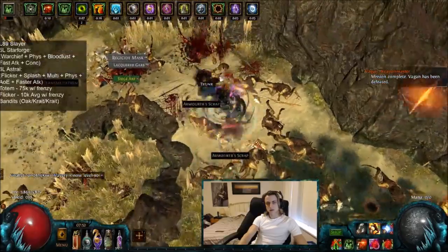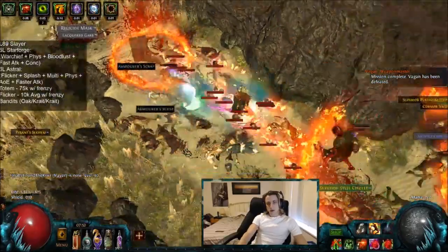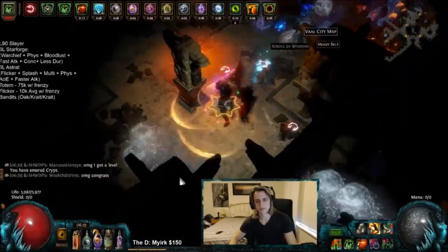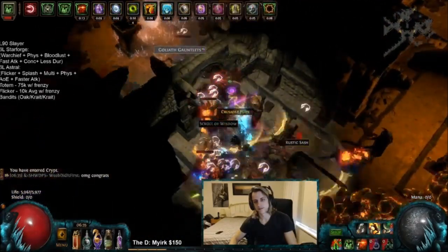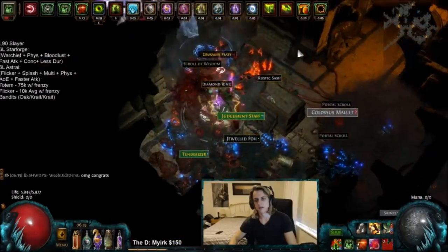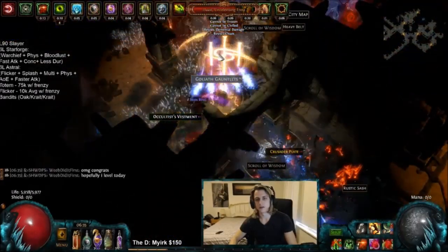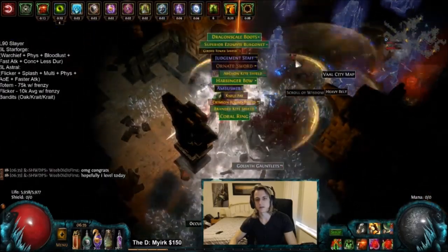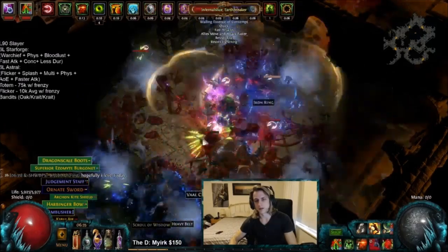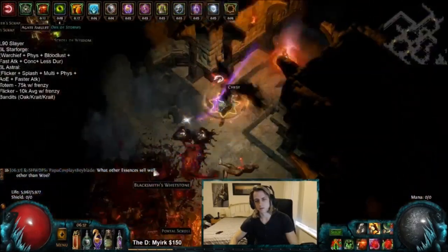Flicker Strike is still the fastest method, and probably the most fun one, but certainly when it's time to get serious, it is Lacerate time. This is a tier 14 shaped crypt with like 17 sextants or some shit, double beyonded, vulnerabilitied, rolled really hard, and I'm absolutely shredding through every single one of these beyond bosses, through all of the content.